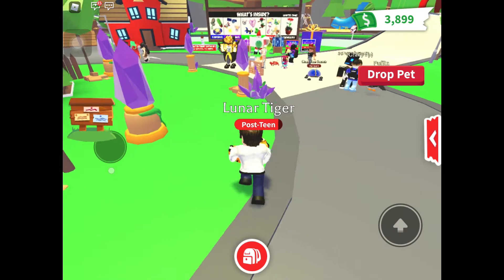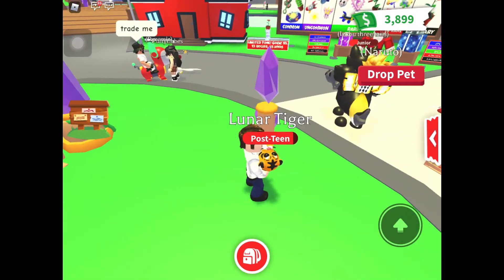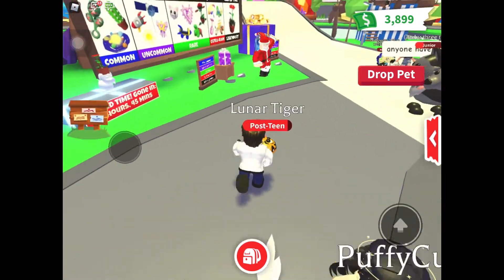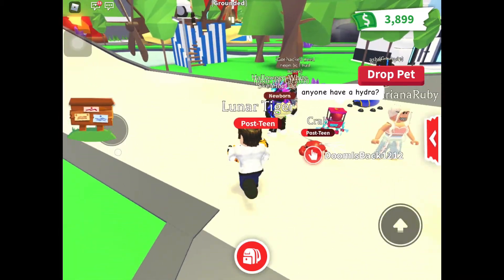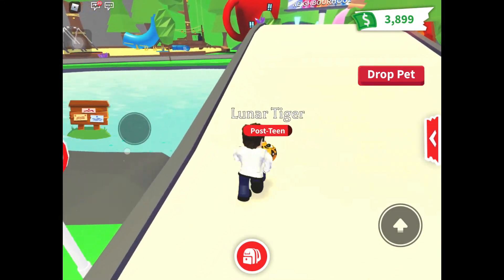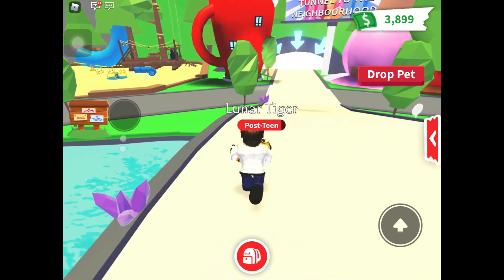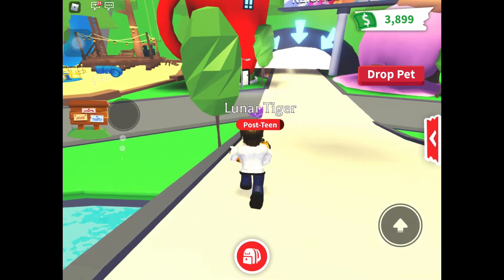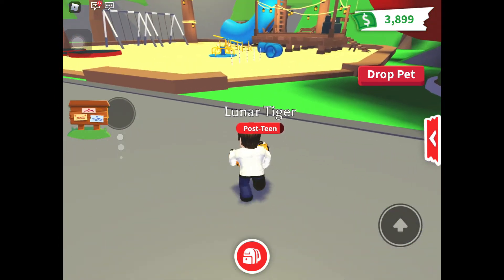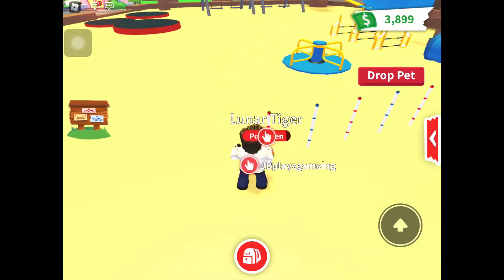Let's explore a little while. Where's the playground? I really like the playground — I can't remember where it is. Let's just roam around to find it. Wait a second, there it is! The playground is actually my most favorite place. Comment your favorite place in Adopt Me!